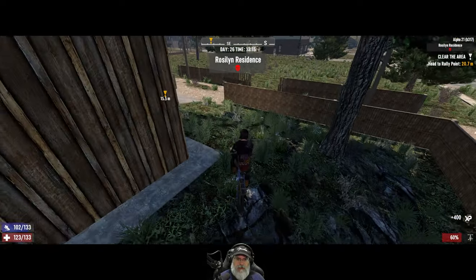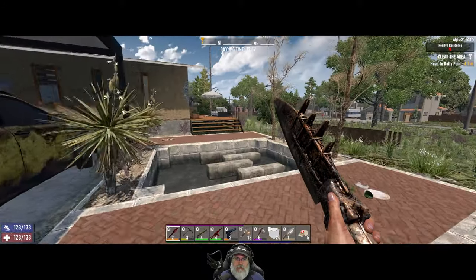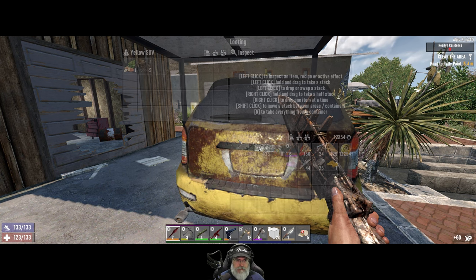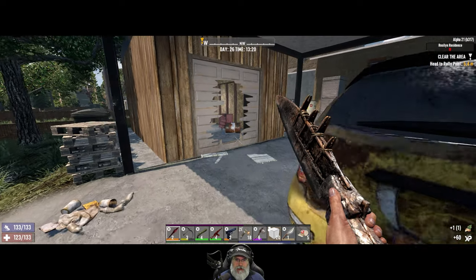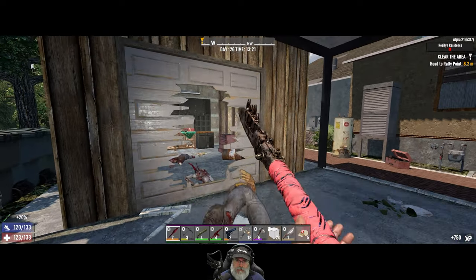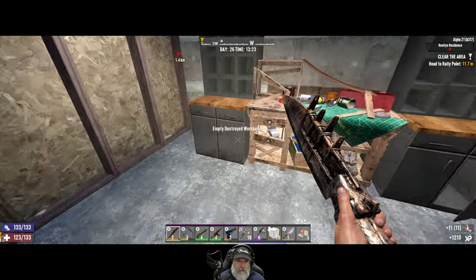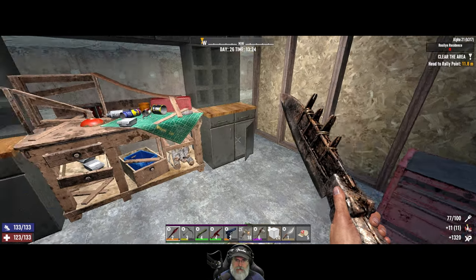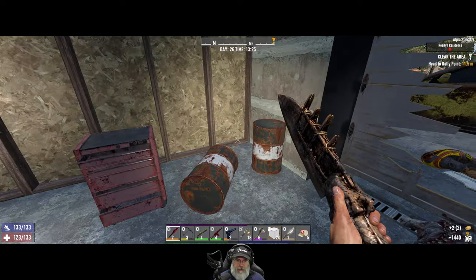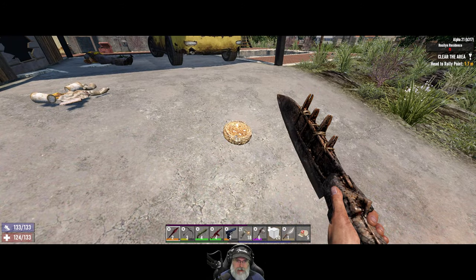We are here at the Roslin residence. I don't recognize this POI - I think this is new, does not look familiar. Let's check the car and poke our head in here. We will take potatoes though. Let's just start it because we are running out of time - this is a clear the area quest.